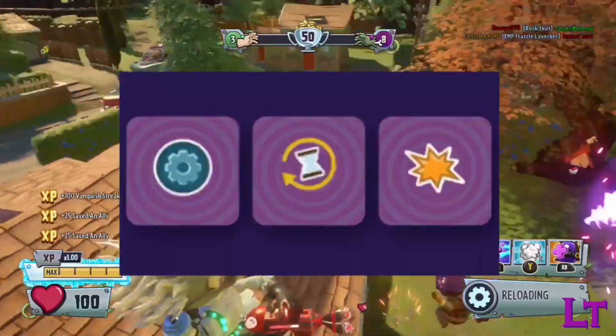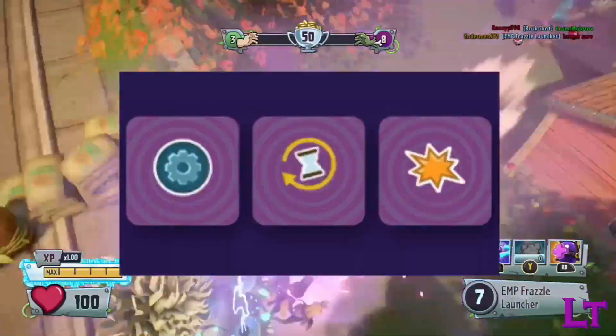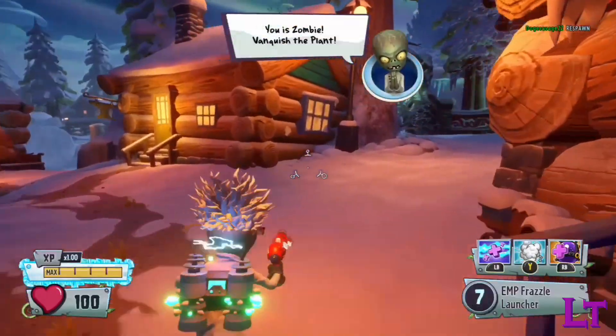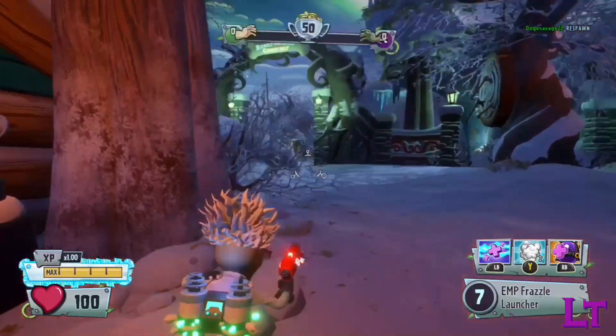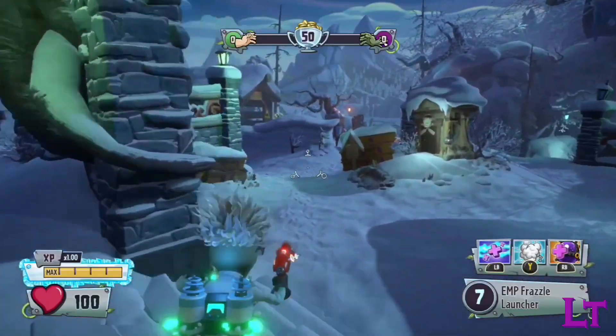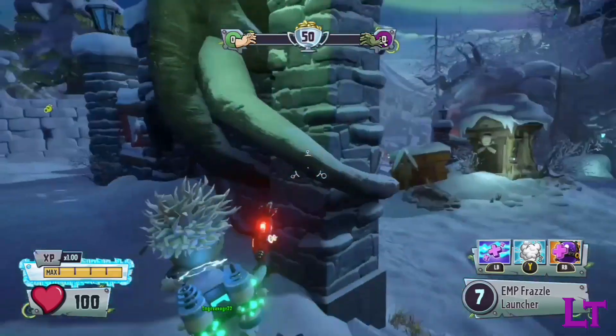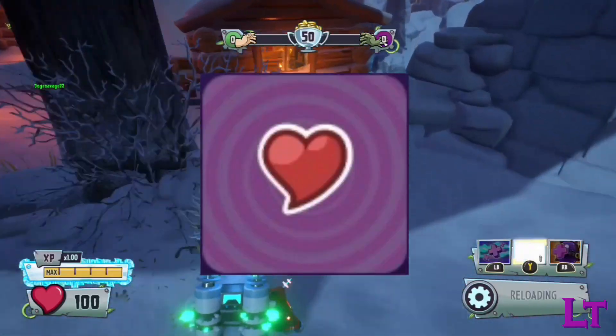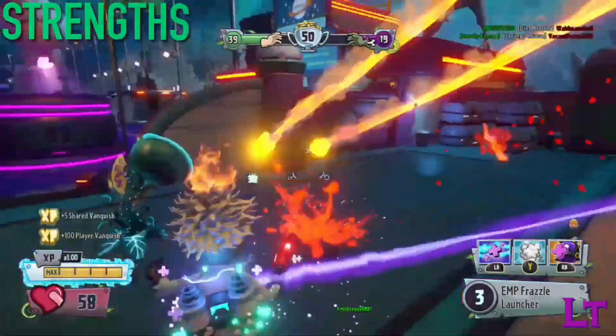The optimum upgrade setup for the Physicist would be the ammo, reload, and damage upgrades, though the ammo upgrade may be swapped out for health if you wish. Because the Physicist has a rather generous 348 damage per clip, if there aren't many high-health opponents on the enemy team, you may be better off going for the health upgrade, allowing for a bit more room in terms of break points.